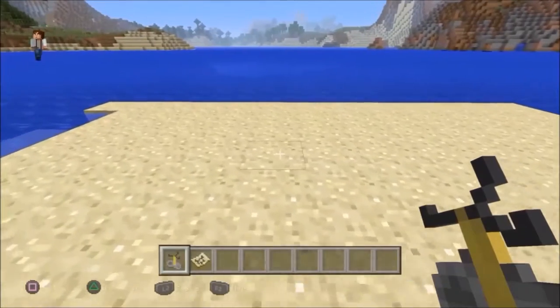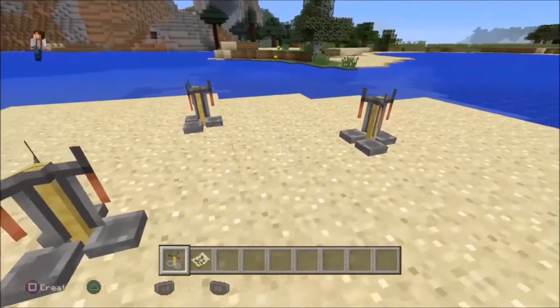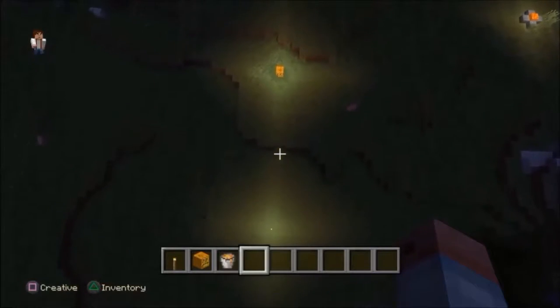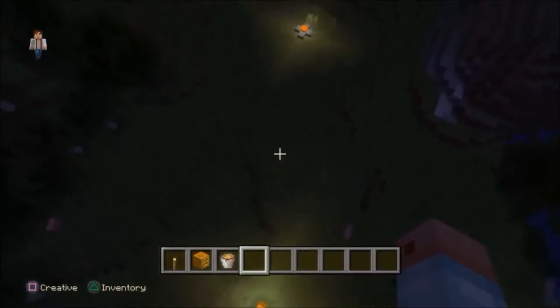Brewing stands always face East no matter how you place them. Not particularly useful, but just a fact: torches give out a 14 by 14 light area, while lava and jack-o-lanterns give a 15 by 15 light area.